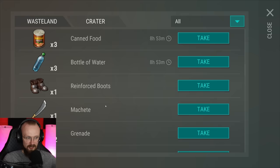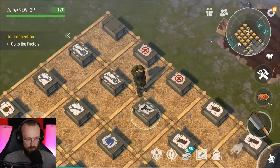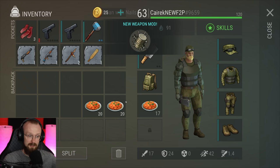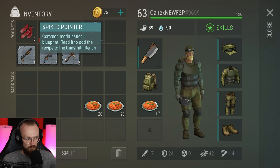Before we go anywhere else, we have a lot of blueprints inside of the inbox, probably from all the seasons. Let's get all of these blueprints and read them. We've gotten this tin can with nails. You don't have to learn all the blueprints — you can just bring garbage blueprints to the specialist at Bunker Alpha and maybe get something better. But I'll just read probably everything. We've gotten the spiked pointer, a muzzle brake modified, and a muzzle brake for the shotgun.